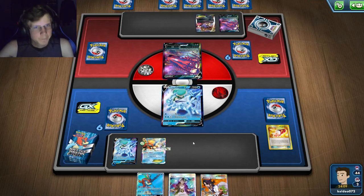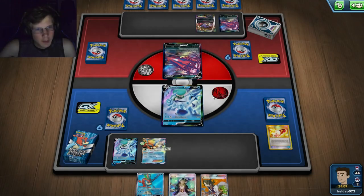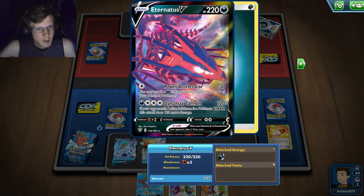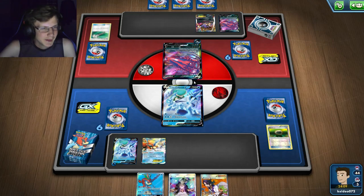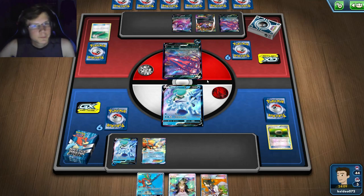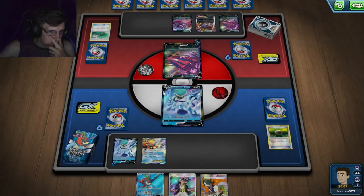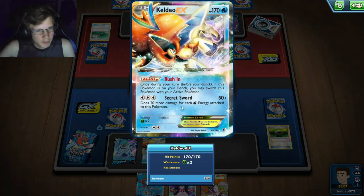I don't need Keldeo right here, but I do want my other Keldeo. I'll focus on attacking first. I'll put the Float Stone down, use Trainer's Mail — don't need that — attach to my benched Pokémon. Decent start. I only play two Float Stones so I feel like I should add another. Going first is good because I could potentially one-hit one of his Eternatus V-MAXes.